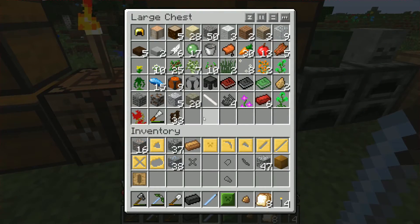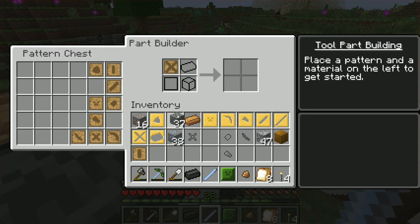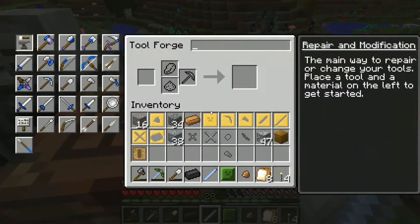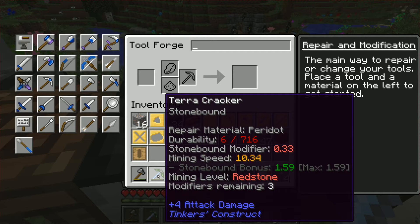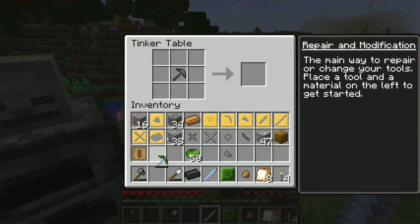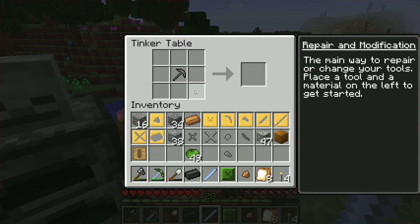I think I'll go straight up cobblestone. The reason why is because it will give it the stonebound modifier, which means the more damaged it is, the faster it works. And it does that on the terracracker — you can see at the bottom, but it adds extra mining speed. So now that I'm going to repair this, if I repair this, it's going to go down, which I will. But it's the side benefit of using this. Right now it's got 10.34 with a bonus of 1.59. But if I repair it, it goes down.